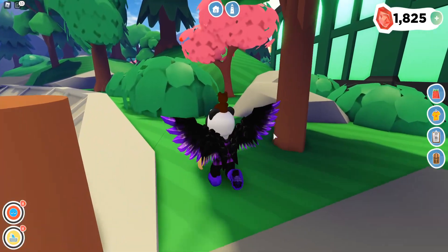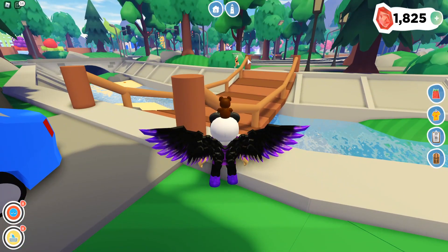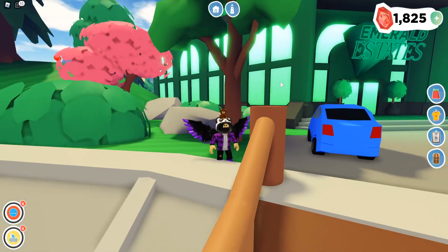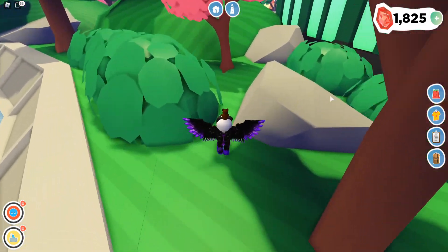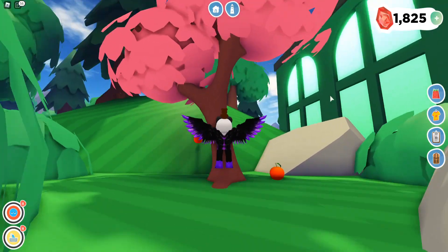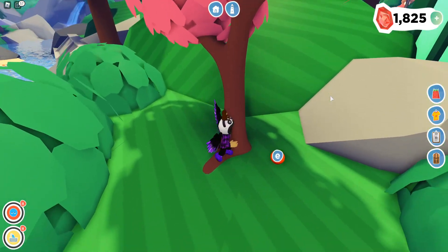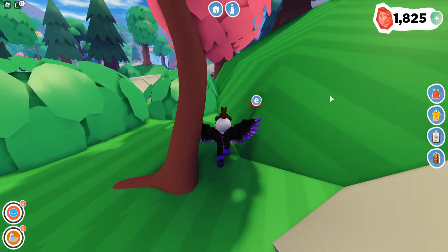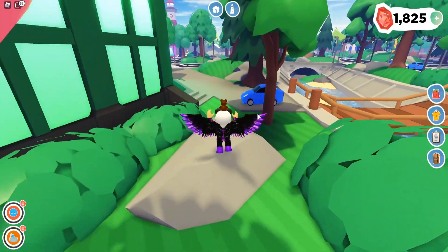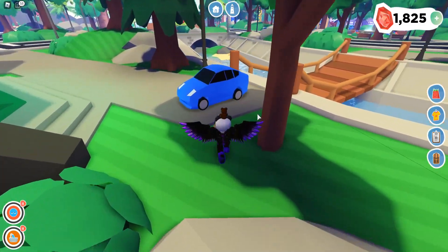Alright, so your first tree location is right here — right across from where you spawn when you click the 'go to city' button. Over there is the wishing well, here's Emerald Estates, and here is your first tree. There are 12 of these total. Each tree drops between one and three fruit — we got two oranges from this tree. Let's go to the next tree and collect all 12.